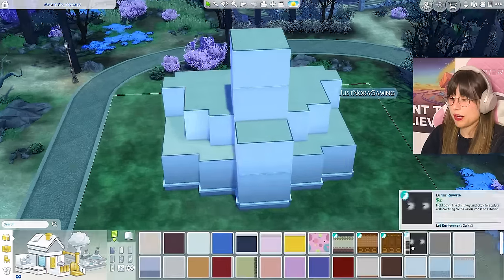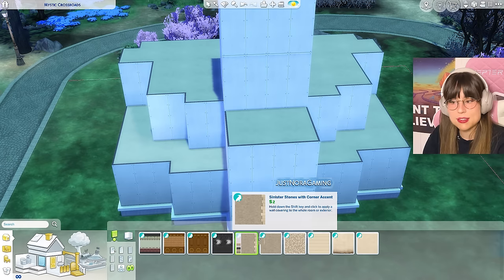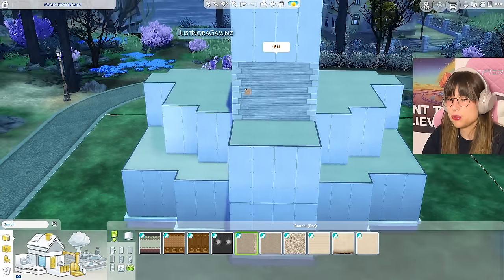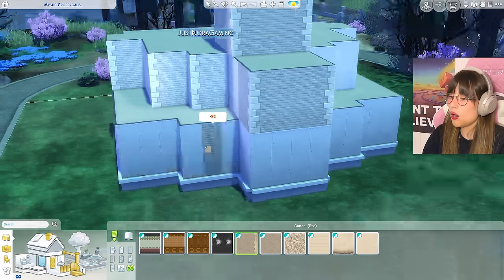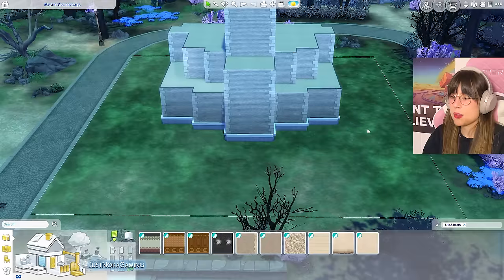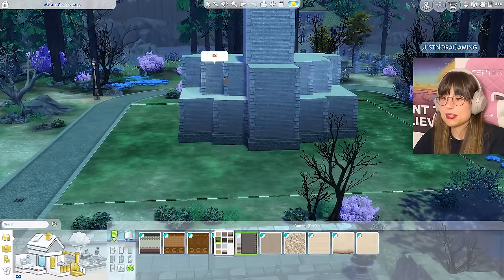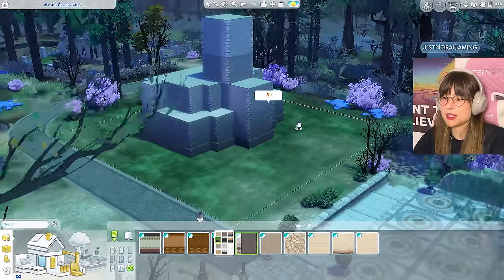Now we gotta choose our wallpaper. I want to go for the stones with the corner accent — and it actually works! This never works, but it actually works. I'm surprised and impressed. I want it in a dark color, so I'll go with this one — yes, that's good for the Grim Reaper. For these balconies I'm gonna put up a fence and some columns to help with the roof later.